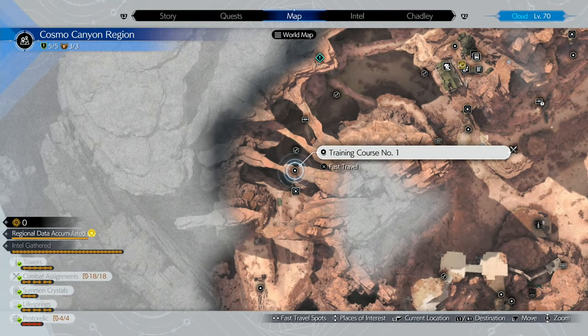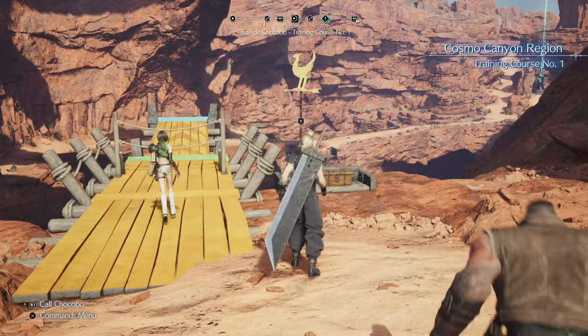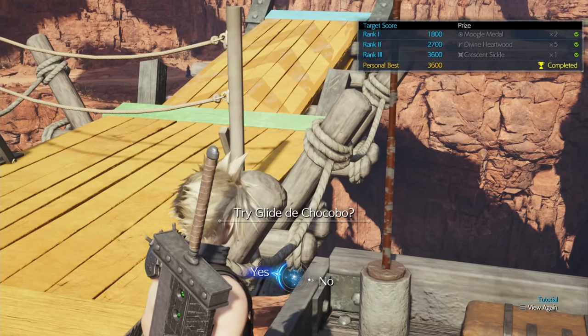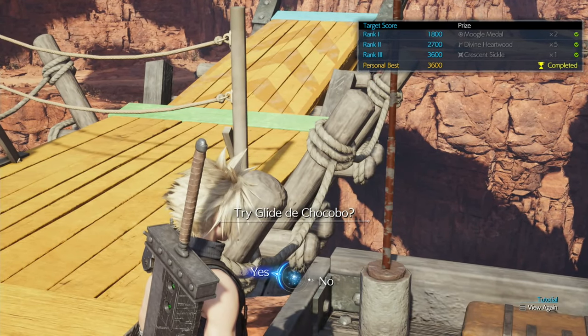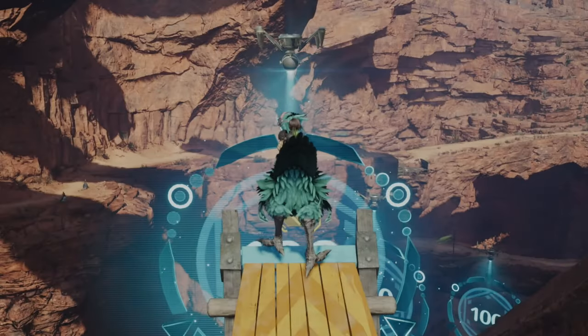Just in case people are having trouble with how the Chocobo controls — I remember when I first played this I was wondering why the Chocobo was just dropping out of the air, because I didn't know you have to hold R2. The first trial is literally just hold R2 and glide through the rings and get the points. Also when you do this you get Yuffie's Crescent Sickle weapon, which is actually really good. You can also buy it if you miss this, but it's better to just do this.